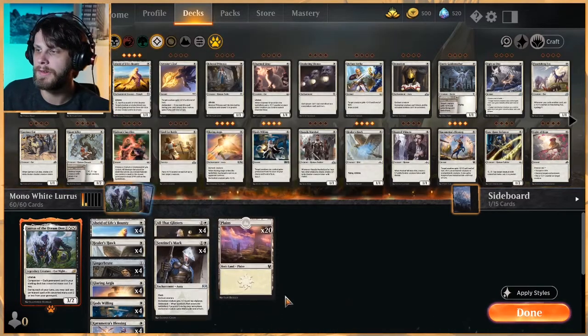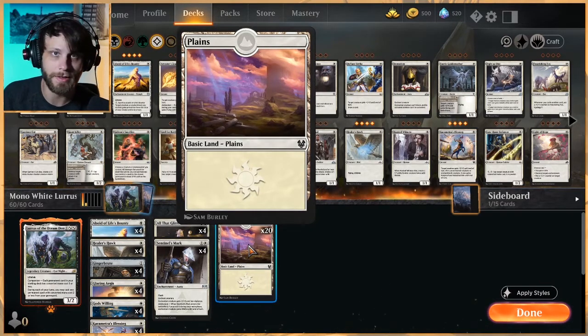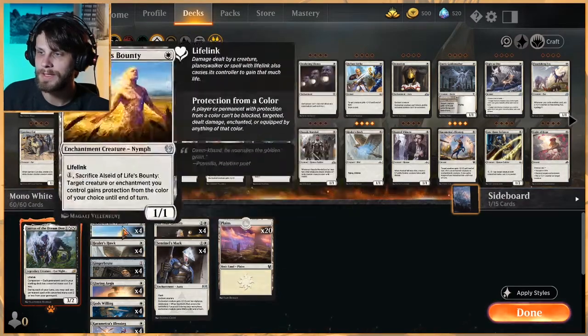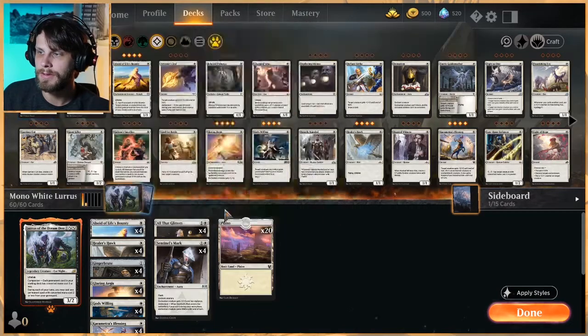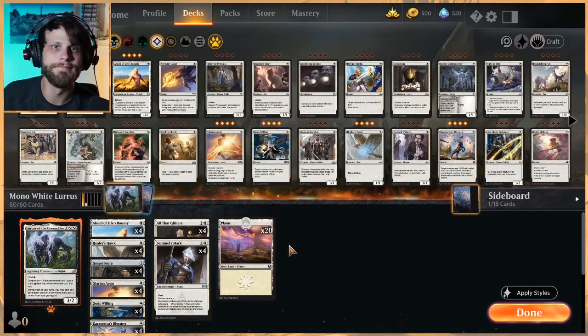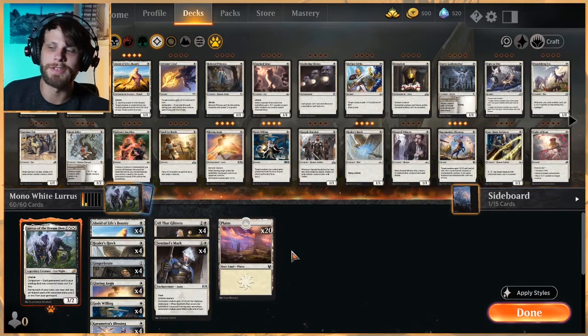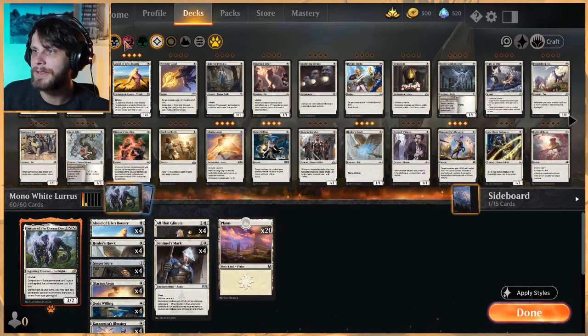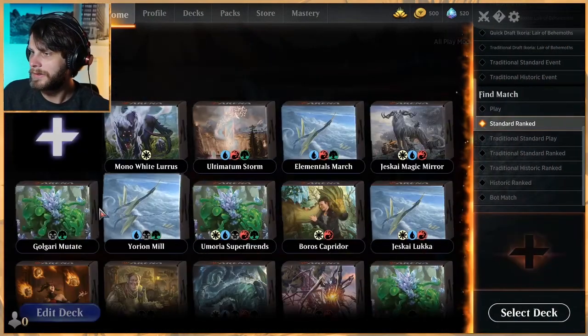If you play Sentinel's Mark during the main phase, the creature also gets lifelink, which is a nice bonus. For lands, we're running 20 Plains — keeping it simple, no tapped lands. I'd argue we could throw in a Castle Ardenvale or two, but this is how the deck was made so we'll keep it that way. Let's jump in with some mono white Lurrus.